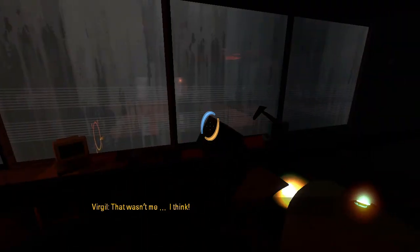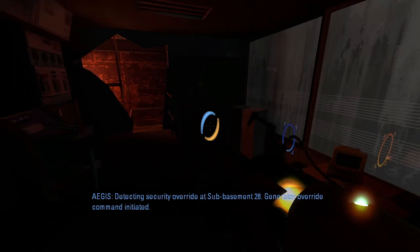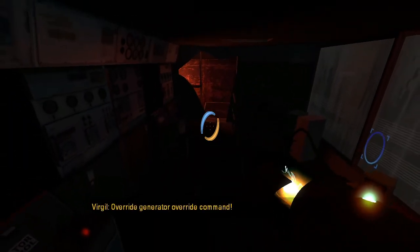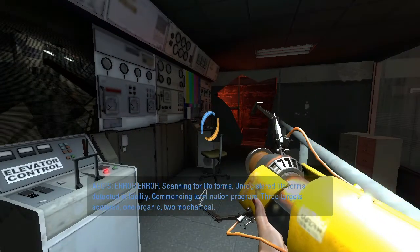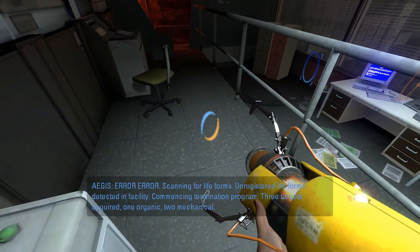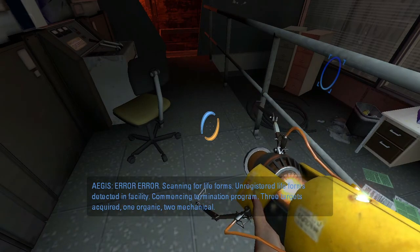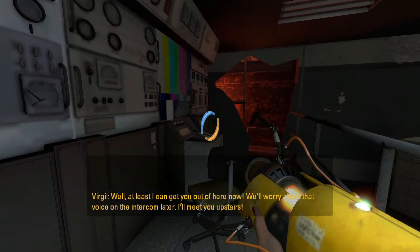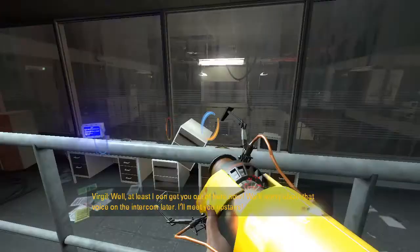Detecting security override at subbasement 26. Generator override command initiated. Override — error. Scaling for life forms. Unregistered life forms detected in facility. Commencing termination program. Three targets acquired: one organic, two mechanical. Well, at least I can get you out of here now. We'll worry about that voice on the intercom later. I'll meet you upstairs.